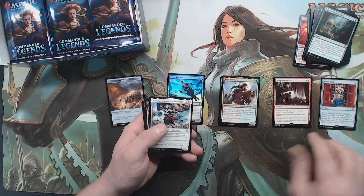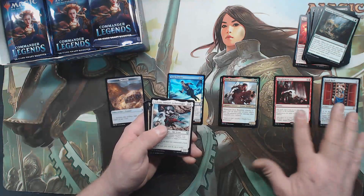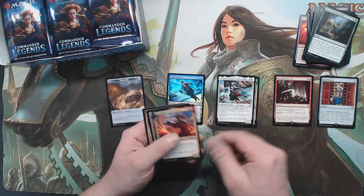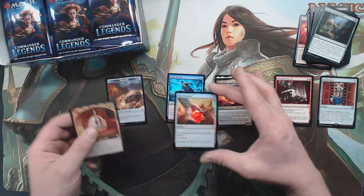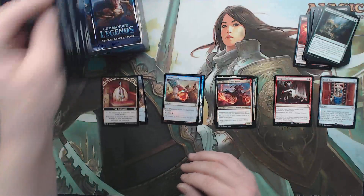We're gonna set rares and mythics apart. Arden, Jerry — that is a foil Fire Diamond. That's pretty. It's a good pack.